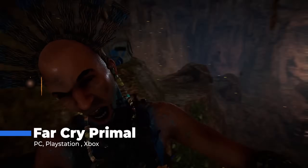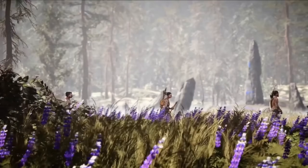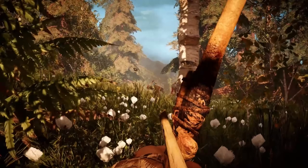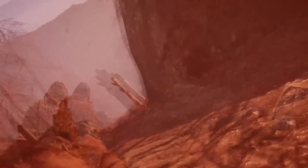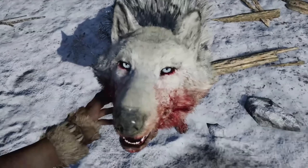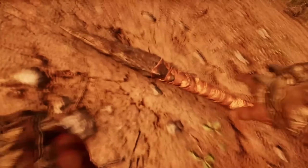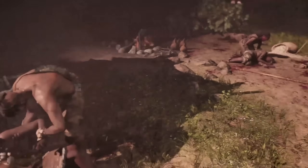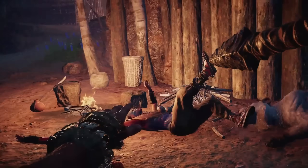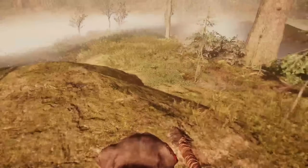Far Cry Primal is one of the more overlooked entries in the Far Cry series, but it deserves way more credit for how boldly it shakes up the formula. Instead of guns and cars, you're dropped into the Stone Age playing as Takkar, a hunter trying to reunite and protect his tribe. The world of Oros feels wild and alive, with mammoths, saber-toothed tigers, and dangerous wildlife lurking around every corner. You're not just a hunter here — you're also prey. You'll need to gather resources to craft weapons, tame animals, and even build out your village. The animal taming mechanic is especially cool, letting you ride beasts or send your wolf to take out enemies for you.